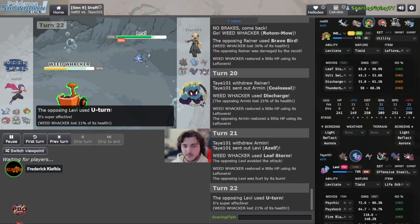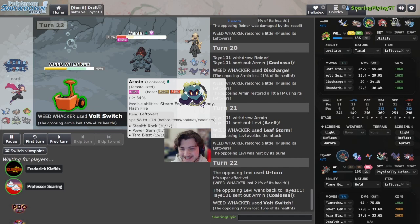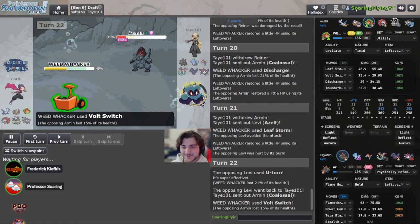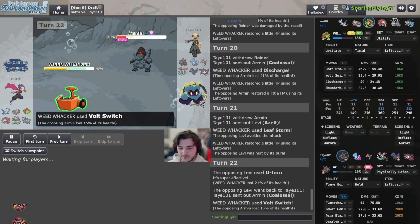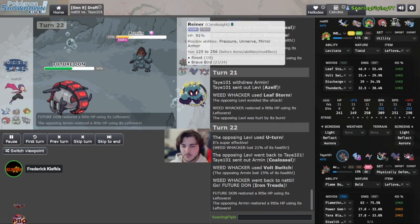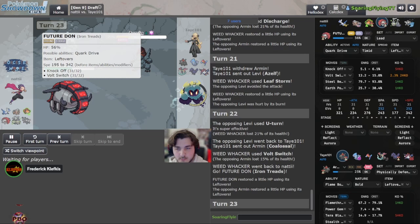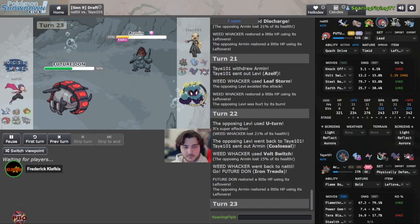We see the U-turn here — Kingston opts not to make any hard aggressive prediction. Just clicks U-turn, which is fine because he should have a switch in now. The Coalossal is solo and we finally click full switch — momentum! Something in faster that can threaten things rather than continually playing this defensive game that Kingston has been losing. Coalossal is so low. We get Treads back — two turns of Leftovers back above half. That is excellent.